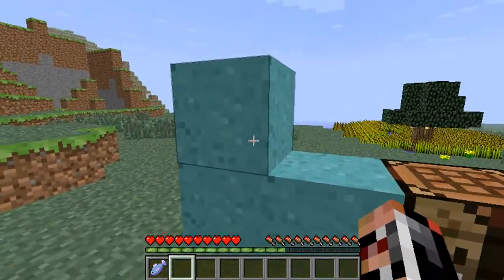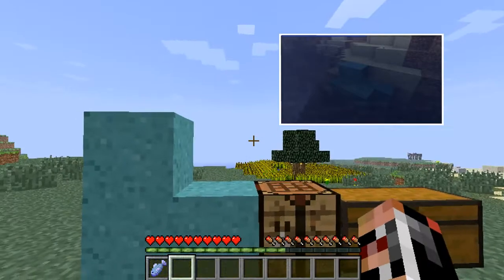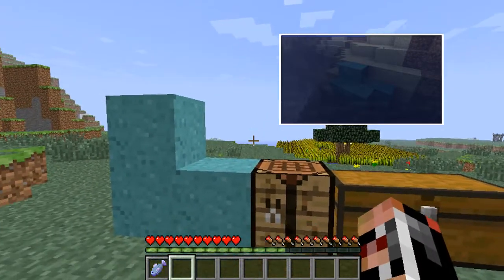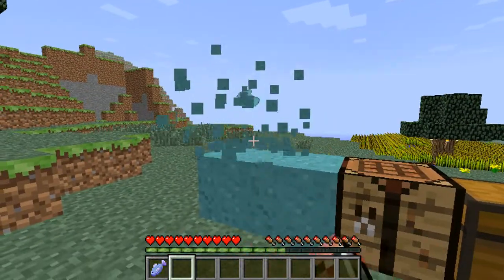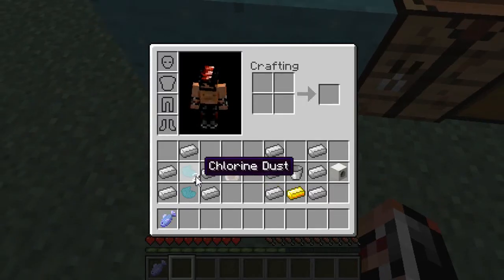To get started in this mod you're going to need to find this sort of blue clay looking thing, which you can find here. Once you break it you'll collect one of these, which is a chlorine dust.